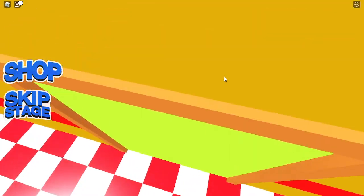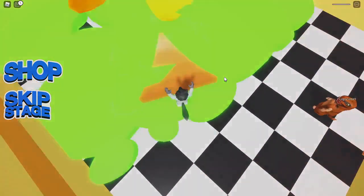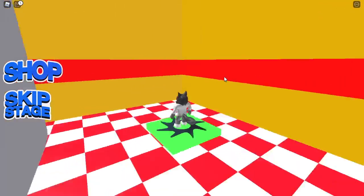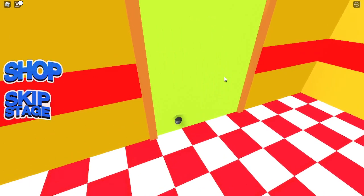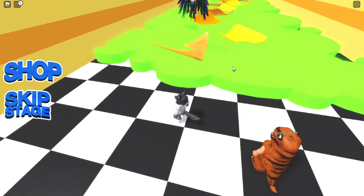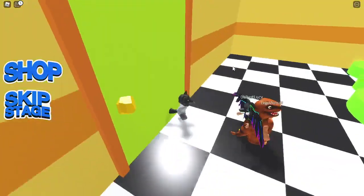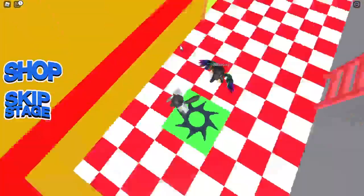I keep on dying and I'm not even touching the ground. How do you keep on dying if you're not even touching the ground? I don't know, it just doesn't make any sense. I know it doesn't make sense but that's what's happening - I'm dying and I'm not touching the ground. Finally! I made the first jump. This guy's in Dinosaur skin. This is the checkpoint, that's so cool.